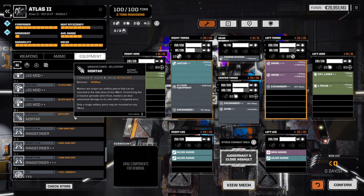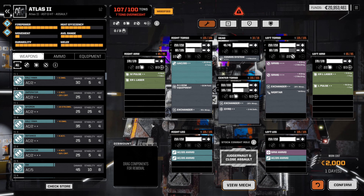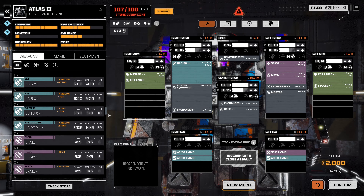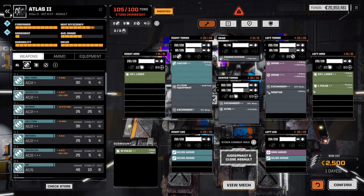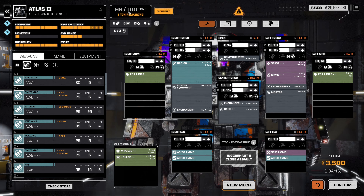There it is — a mortar. Let's go ahead and throw that in. That does put us a little overweight, but I think we can make a fairly viable solution. I think what I did here was drop down to a QSC 10 — I'm trying to remember what I had planned. I dropped off a pulse laser because it's a bit close range, and I think the large pulse as well. Yeah, that brings us slightly under tonnage.